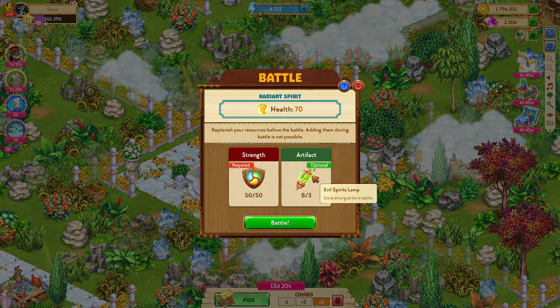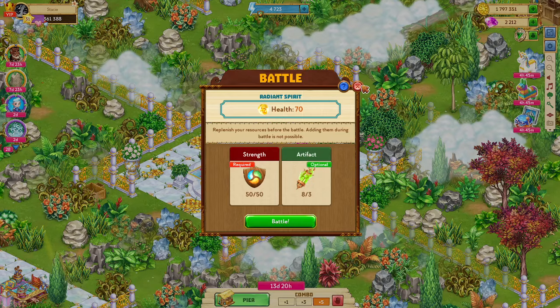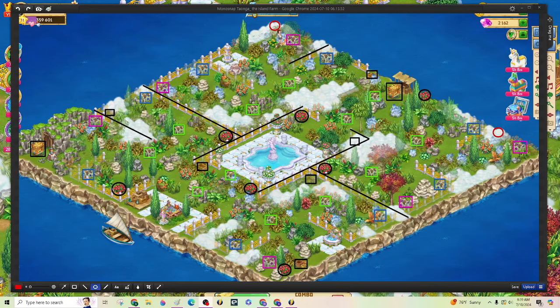Here's the artifact — the evil spirit lamp, and she is 70 health for that.